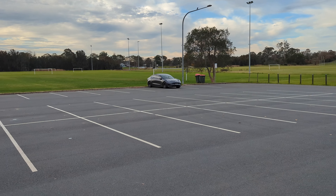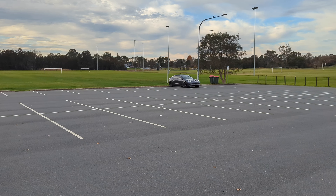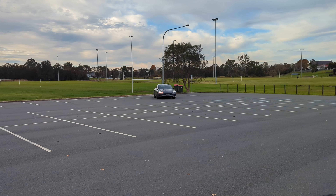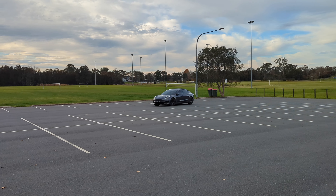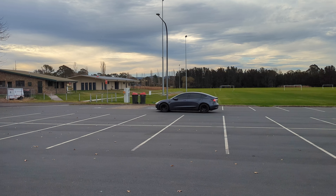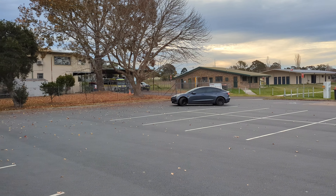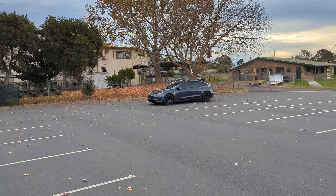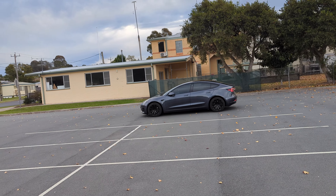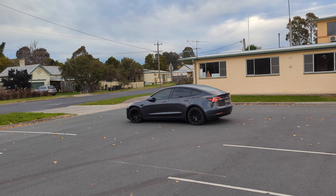We've got the car parked over here, the app is open, and we're going to set the target. It looks like the car is moving on its own. It seems to understand that you can't go over the car park lines, so it's quite smart about that. Now it's taking the corner — and it made it to the target. Actually did a good job. It's impressive. Very aggressive stop though.